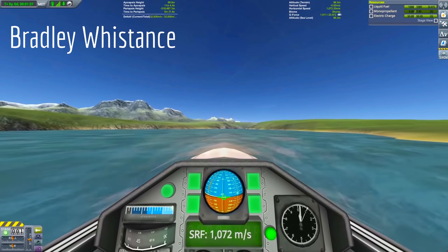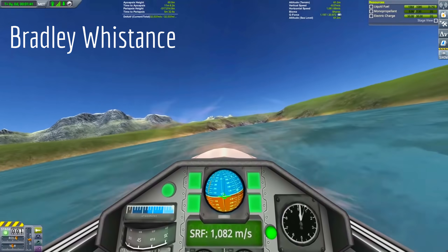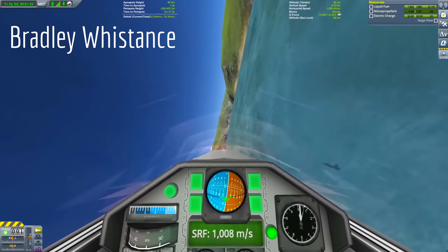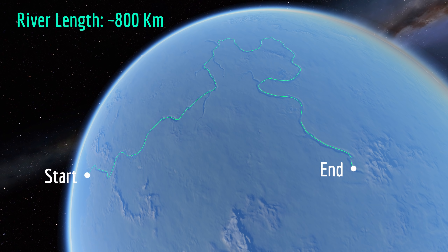Bradley Wistens recently challenged his subscribers to race down one of Kerbin's rivers. Here's the challenge: starting from the mouth of this river, travel all the way to the source, which is over here — all without exceeding 400 meters or leaving the canyon. In total, this river is an insane 800 kilometers long, which is larger than the radius of Kerbin itself.